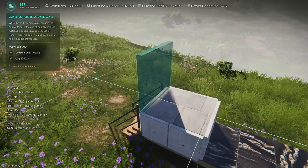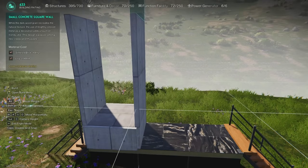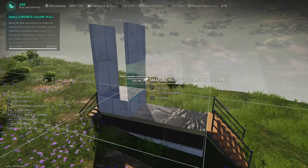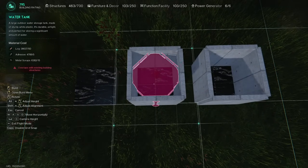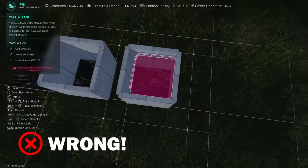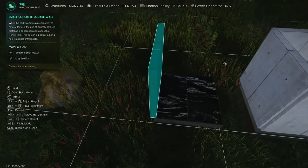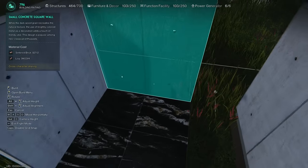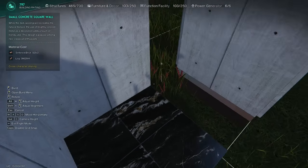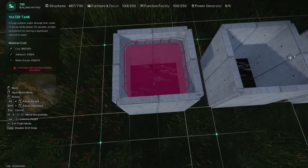Place four small square walls on the platform as shown in the video — this will be the section for the water tanks. Many players have complained that their water tanks do not fit inside the box of small square walls, but in fact they fit there perfectly. The problem lies in the incorrect placement of the walls themselves. When you rotate them with the mouse wheel, they slightly change their position. If your walls are facing inward, there really is not enough space for the water tank, so make sure they are facing outward.